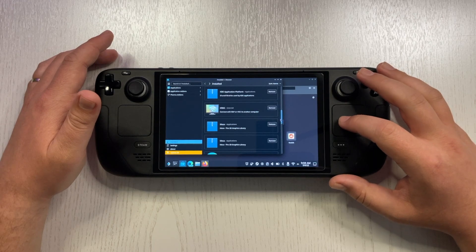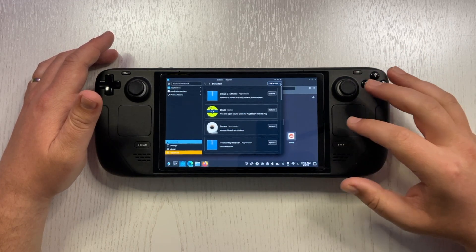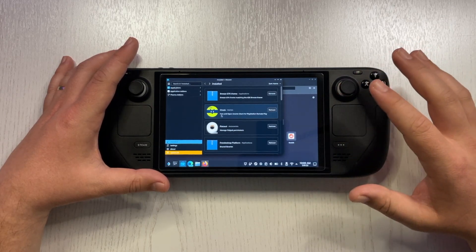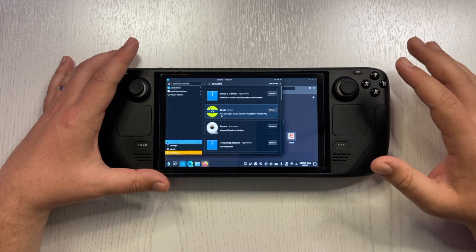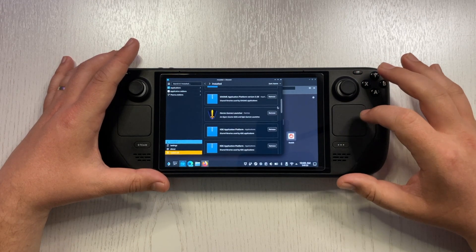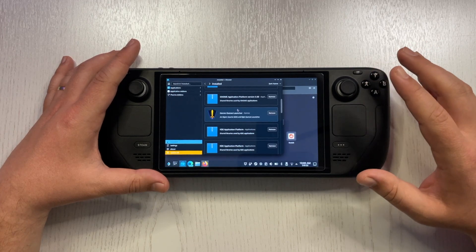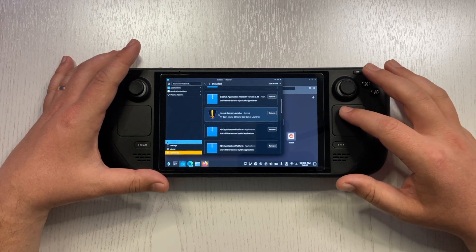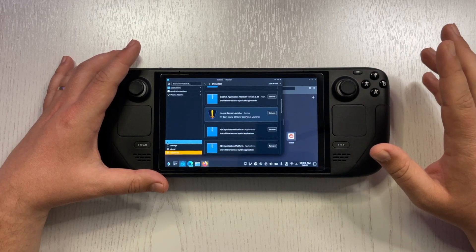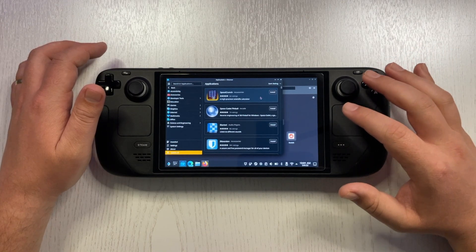A third thing to discuss is installing useful third-party applications. One is an app called Chiaki, which you can use for remote play to your PlayStation console — it works really well and has been updated since my last video. Another is the Heroic Game Launcher, which lets you install games from the Epic Games launcher. I was able to play games like GTA 5 and Rocket League from my Epic library, and it has been working perfectly.